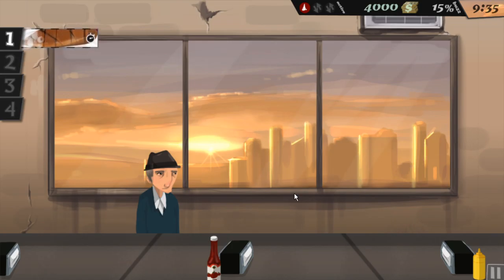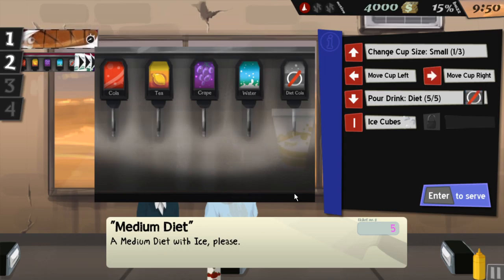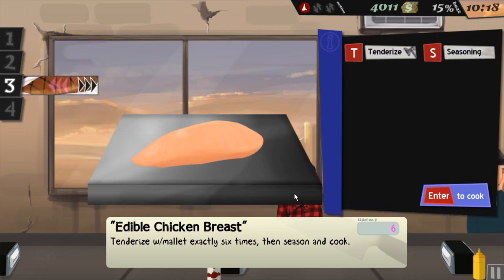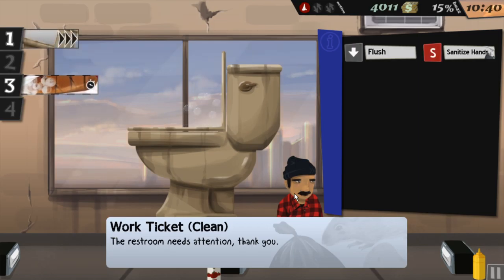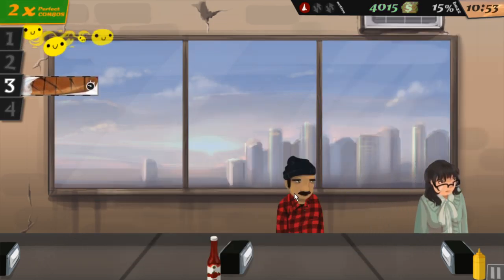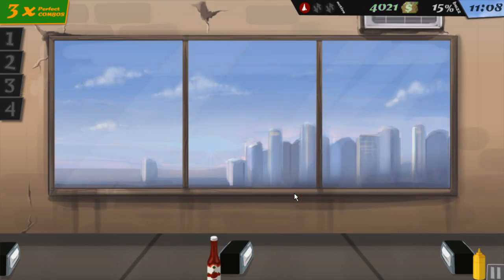We got somebody — medium diet please. We're gonna want to pour the drink, add ice cubes, and serve. One, two, three, four, five, six, season and cook. Flush it, sanitize hands — just mustard, there you go, off you go, have a nice day sir. Three perfect combos — I am mastering this game!